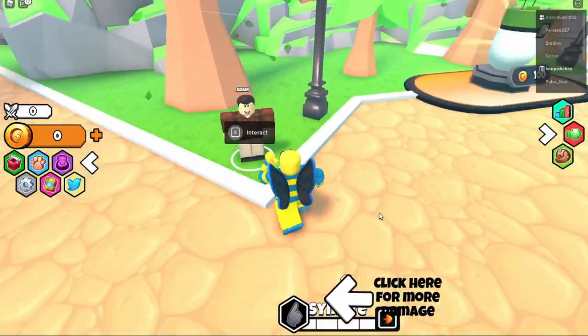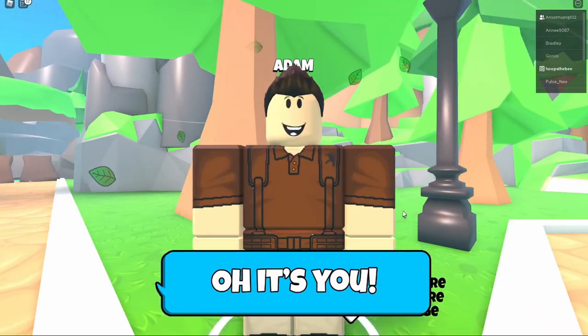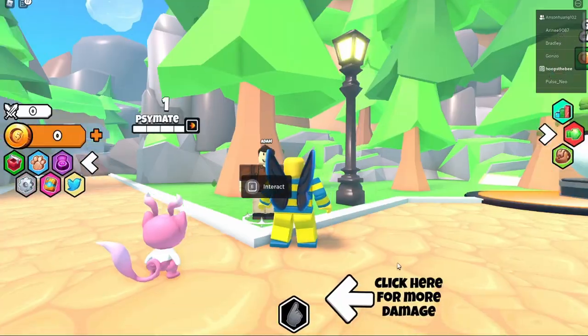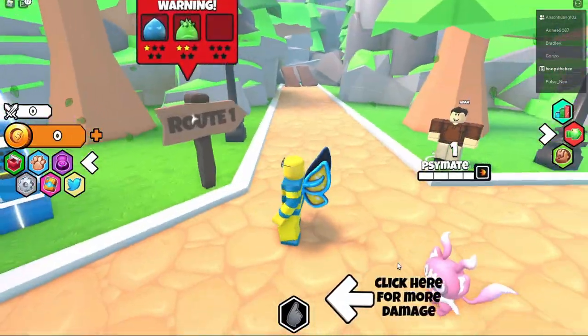There are some interactables — let's talk to Adam. He says: 'I've heard you're a new traveler in town trying to get to the bottom of why these pets all became monsters — let me know if you find anything out.' Okay, great — so there's a little story going on here.